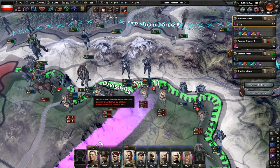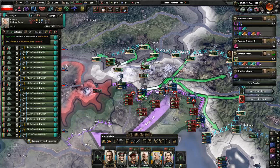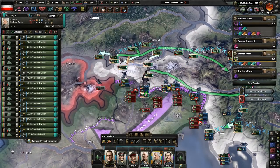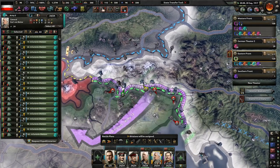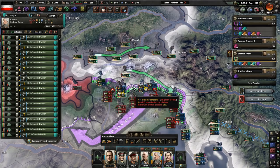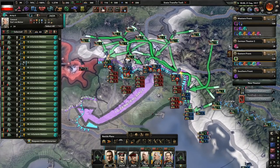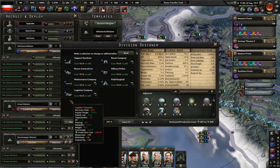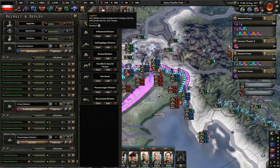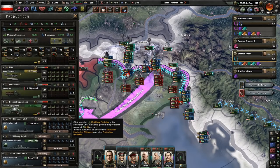That actually pushed us out — huh. Carl? Upgrades — very nice. I really don't want to hurt supply that badly. I really don't trust the Austrians with that. We're going to have to put logistics on these guys. That's going to kill our support equipment, but whatever. Let's give them more support equipment — that's incredibly important right now.